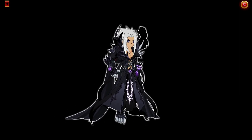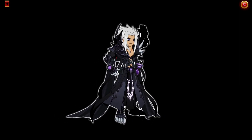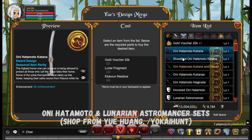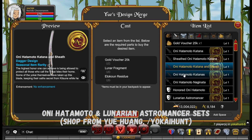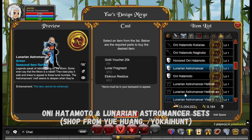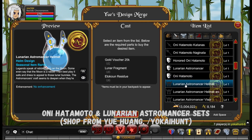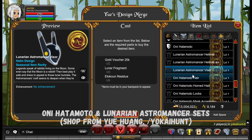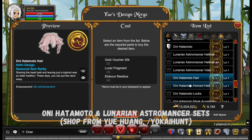Another year, another Yokai New Year. There's a new shop inside Yokai Hunt and there are two new sets. You got five new weapons, three new armor pieces, eight new helmets, and one new cape. The shop can be accessed by Yo Yo Hong — I so butchered that.